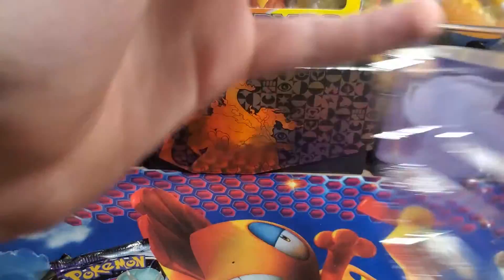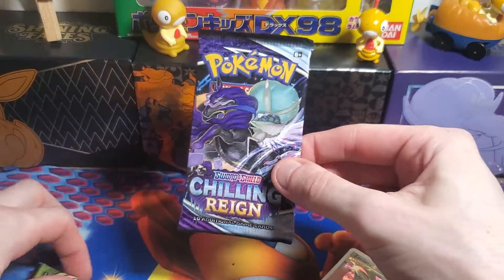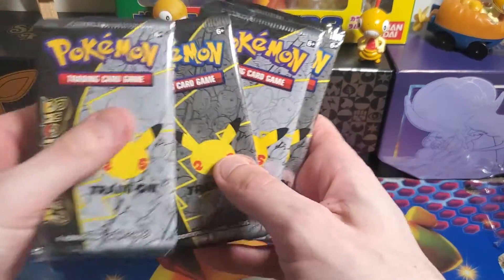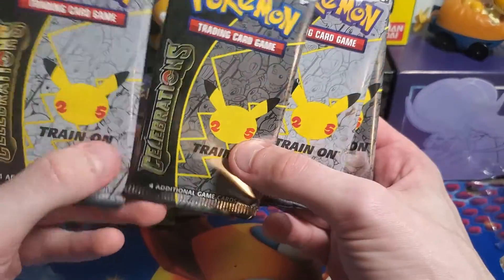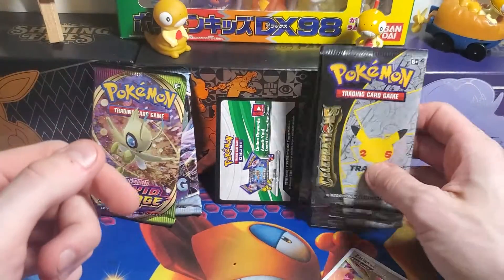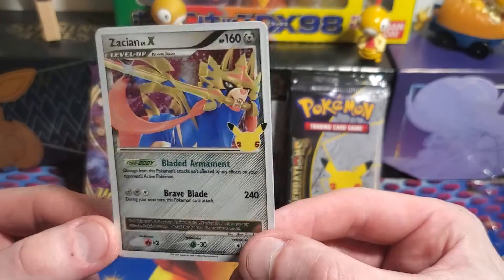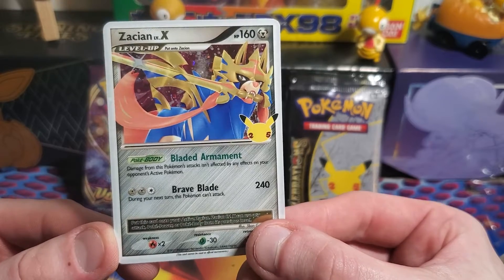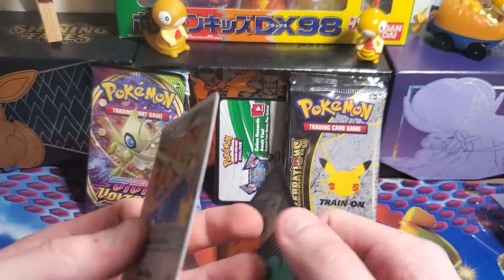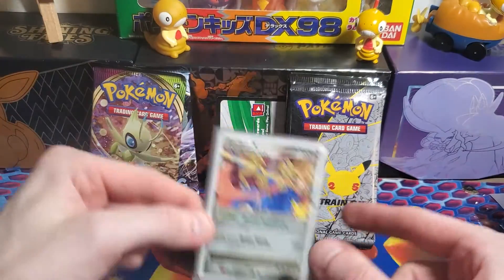That's a heavy pin. We've got the code card that I'm going to give away at some point in this video, our two normal packs, and our four Celebration packs. I never realized these are like two different pack arts — one's dark gray and one's light gray. And then we have our Zacian Level X, almost a Zacian V. Very cool, with Pokey Body Bladed Arraignment and Brave Blade. I love how they did the promos, bringing back the Ultra Rares from all the different generations.